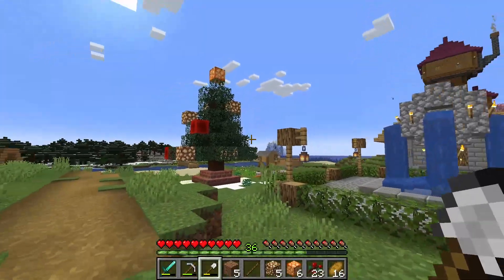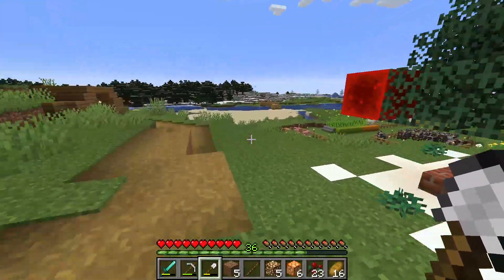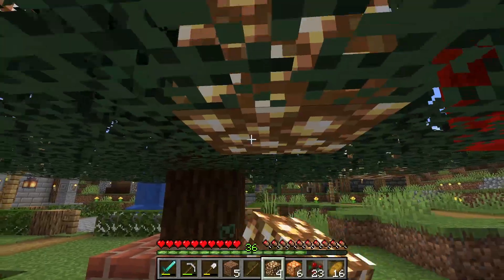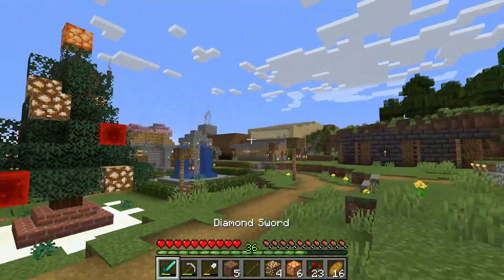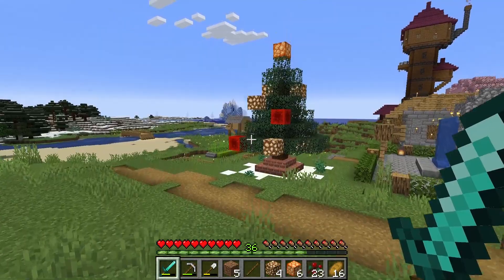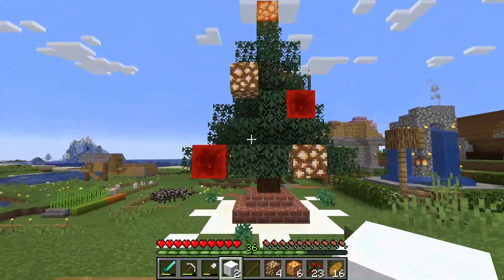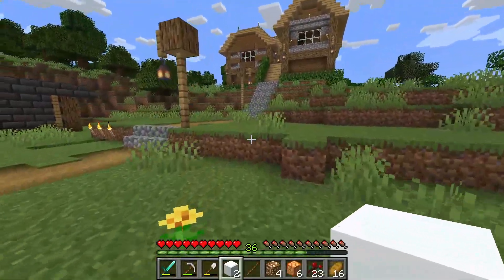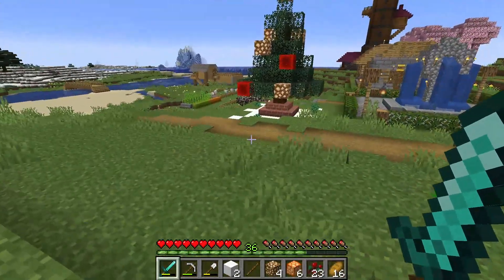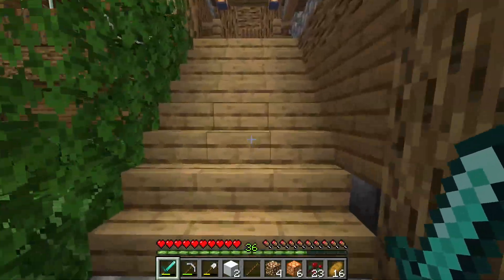Alrighty. There we go. That is the little Christmassy build to get us in the mood for December 1st, and the season of joy and giving. And on that note, with the tree being done, I think we will leave it there. I'm trying to figure out how to get some powdered snow — maybe I'll build a snow golem, they can walk around and put some snow. I'm not sure, I'll have to look into it. But for now I think the tree is finished, off to the side of the town square. Very festive, getting me in the mood.